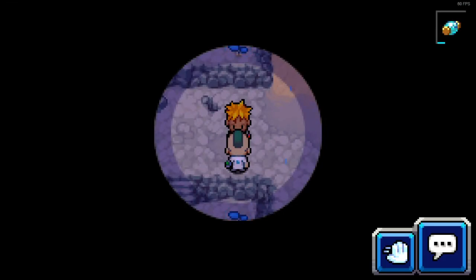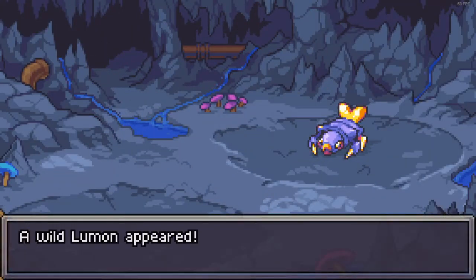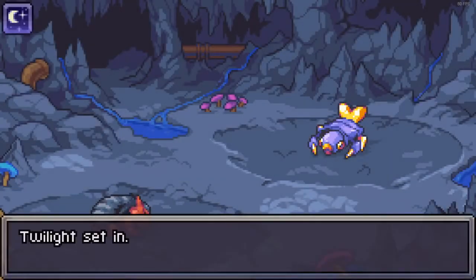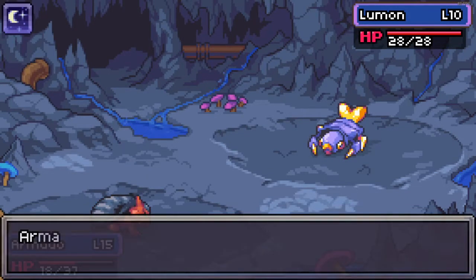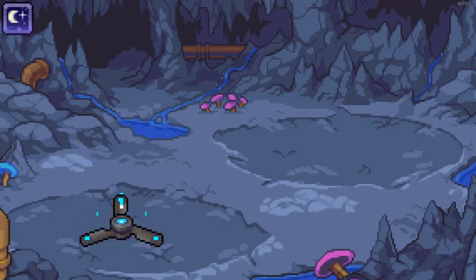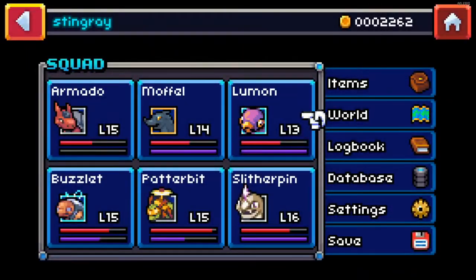The big thing about this hidden cave area is I don't know which way is going to be the right way to go, so you kind of just wander around a little bit and that's not going to be fun. That is our first wild battle — I don't know what level he's going to be. Level 10 — that shouldn't be too bad. I should be able to take him out pretty easily. I took him out real easily — awesome. But now Armado is going to have to rest. Let's go ahead and switch out a couple of these.